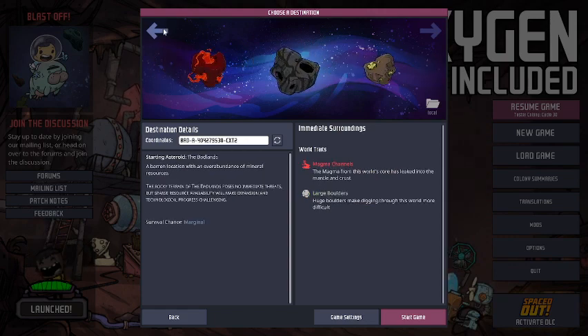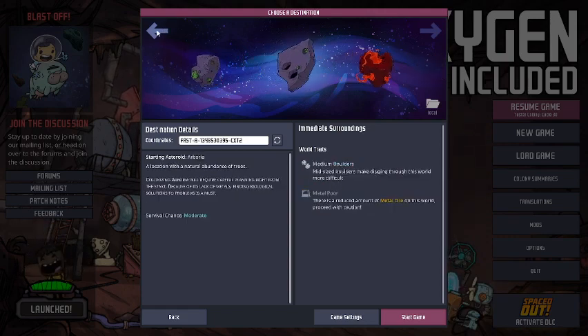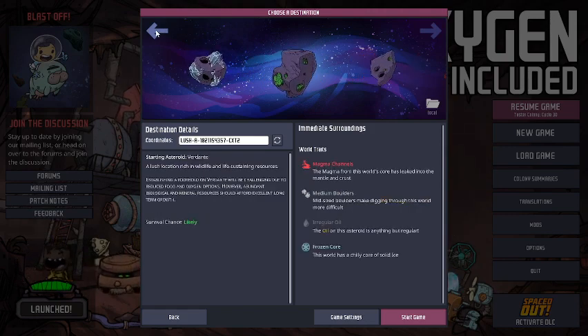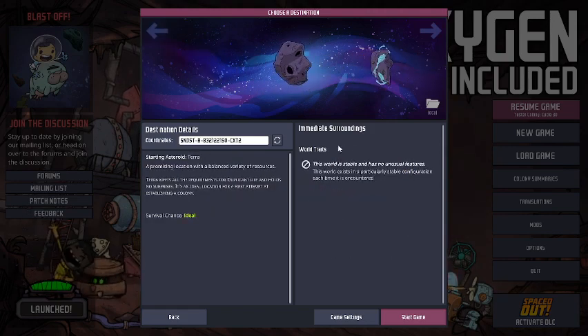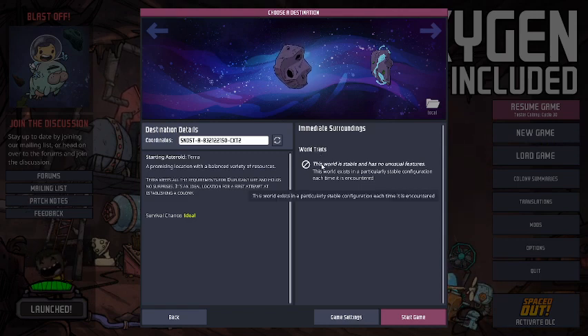It does make for an interesting challenge and affects the way you generally approach a starting strategy. But essentially, no matter what asteroid you start on, around mid-game the game tends to become more open and you tend to be able to do pretty much whatever you'd like.